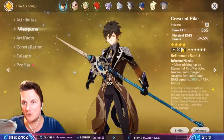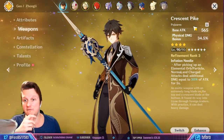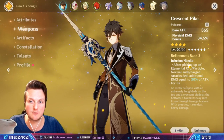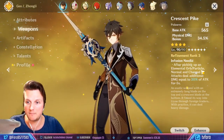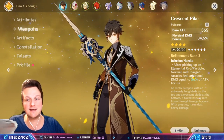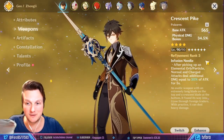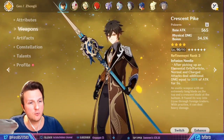This polearm — obviously you probably know — is the Crescent Pike. It's a super strong polearm for physical damage dealers, obviously with a substat of physical damage. What's really good about it is the refinement rank: after picking up an elemental orb or particle, normal and charged attacks deal additional damage equal to 30% of ATK. We can get that up to 40%, but I don't have enough drops from world bosses.